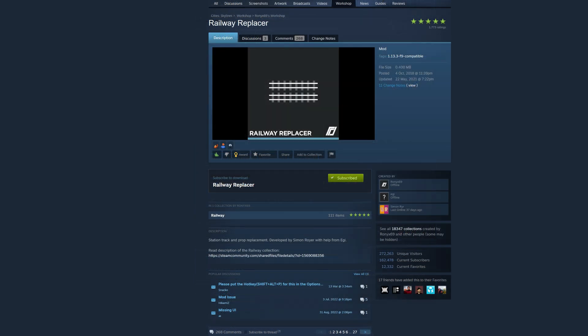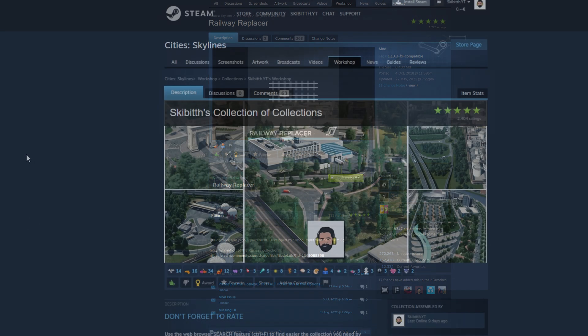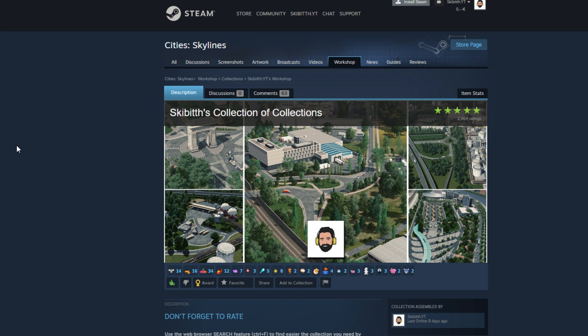Then you need the railway replacer mod, because this one is the one that will give you the station tracks. This is very, very, very important. And then of course you'll need to find all types of props, assets and so on — exactly as you want — like fences, platforms, benches, or whatever you want to add on your train station.